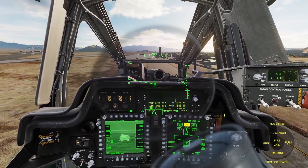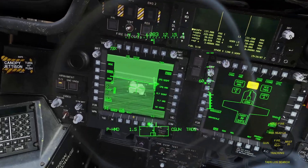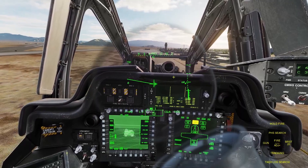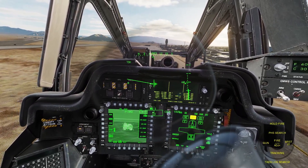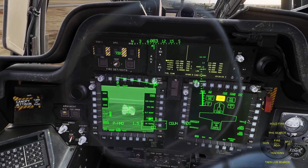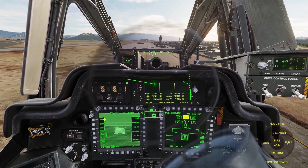If you're tracking a target and have a weapon selected like the gun, you'll see 'ADJ' in the menu. Right now I'm tracking — you can see the tracking gates around the target. In certain situations it might be hard to track the target, so if you hold down the consent to fire switch, the tracking gates disappear and George is manually adjusting the sensor to keep it on target. If you let go, it goes back to the auto tracking gates. In some situations that could be useful.